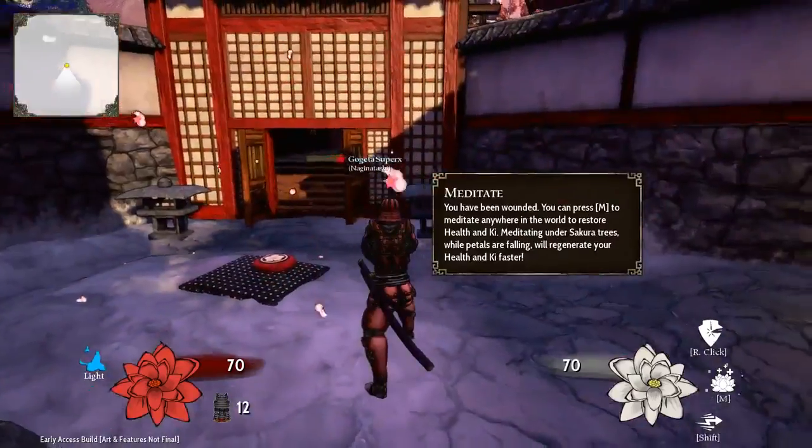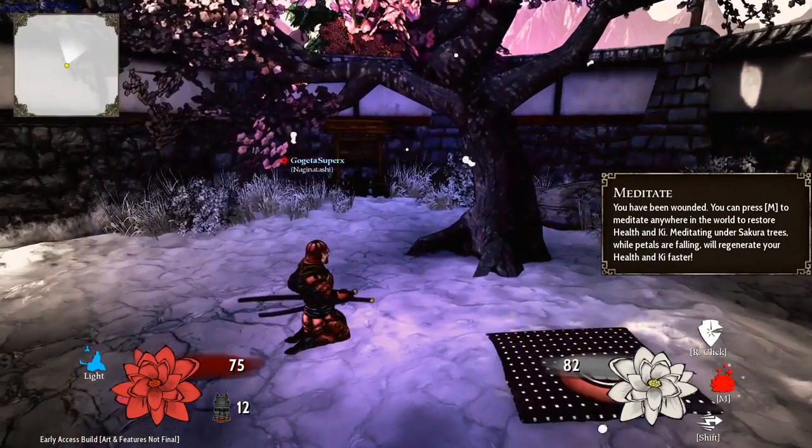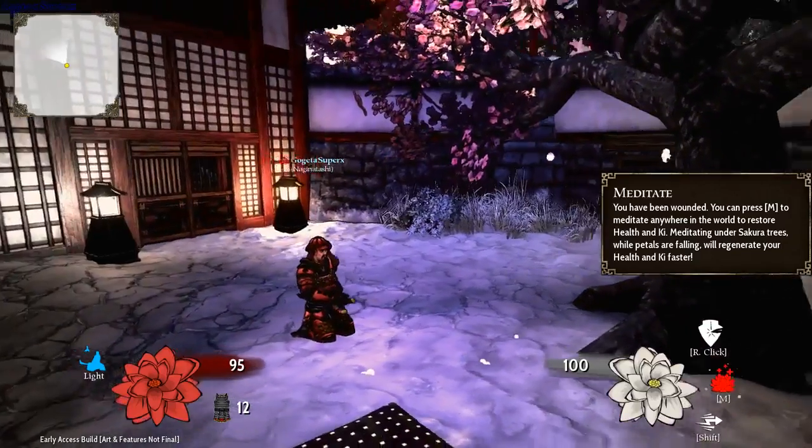Press M to meditate. Meditation allows you to heal your health and ki. Meditating under a Sakura tree with falling petals provides additional benefit.